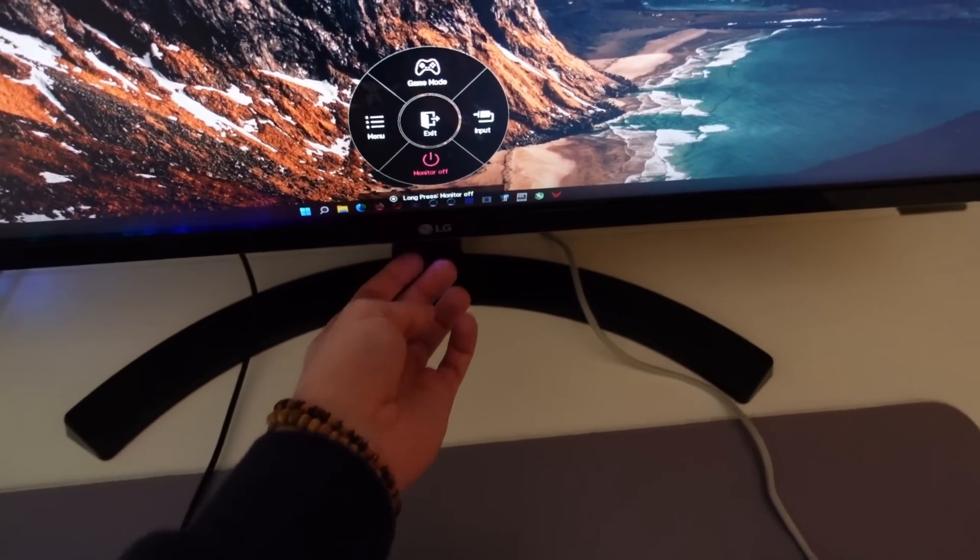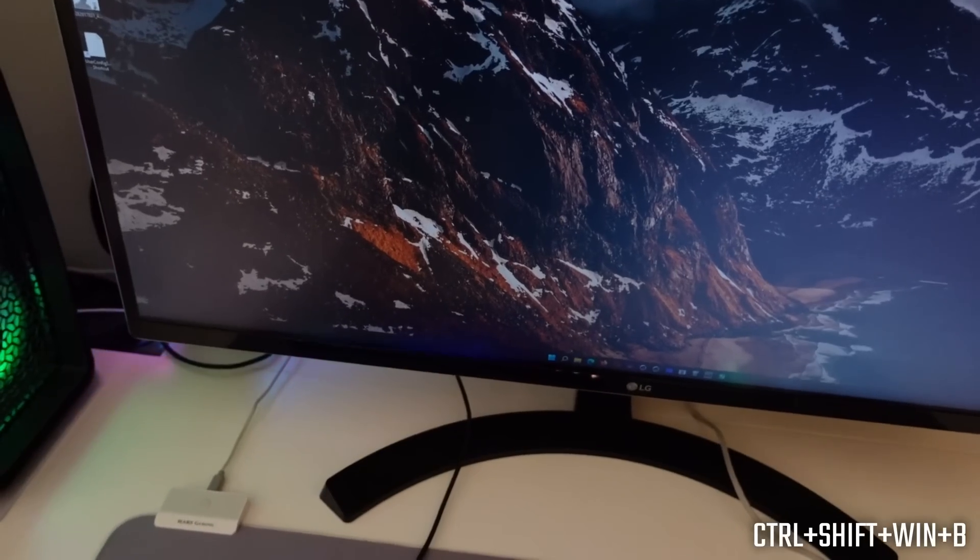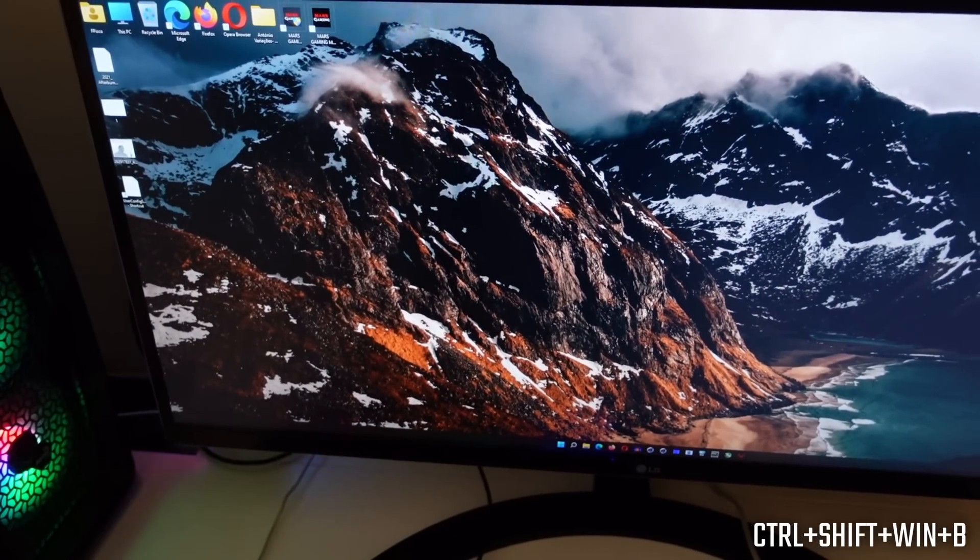The only actual bug I found with these drivers is an annoying dim monitor when waking from sleep. When you turn off your monitor, leave your computer for a while, and turn it back on, you'll get a dimmed display. The fix is pressing Ctrl+Shift+Windows+B to restart the drivers — your monitor goes back to normal. This happens with the 580 but not the 5700 XT. As for VRAM frequency, on my main 160Hz monitor it's still running at max, but my 75Hz 1440p ultrawide and 1080p ultrawide monitors are both fixed.